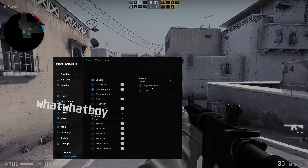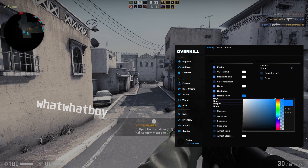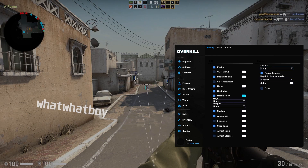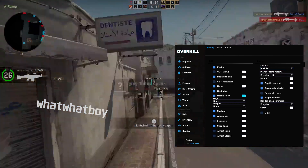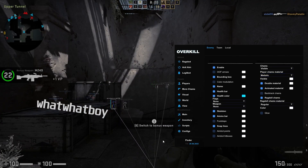So that's the ESP right now — name, health bar, health bar color. You can change all the charms here, and as you can see those are the charms displayed.